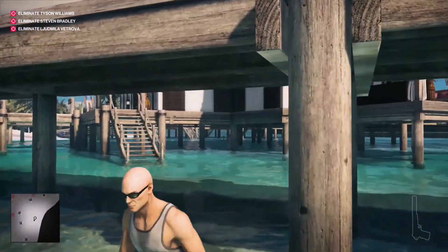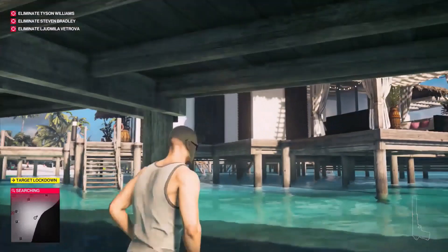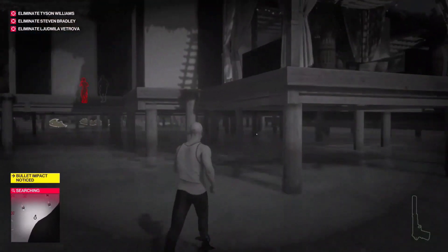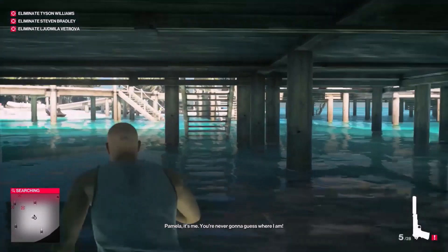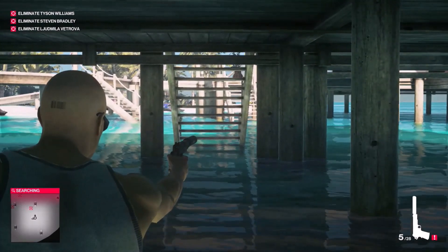Skip the start cutscene, then run down here and jump down quickly. Move backwards a little bit and then shoot the wall twice. This will cause the target to be in panic mode and flee.